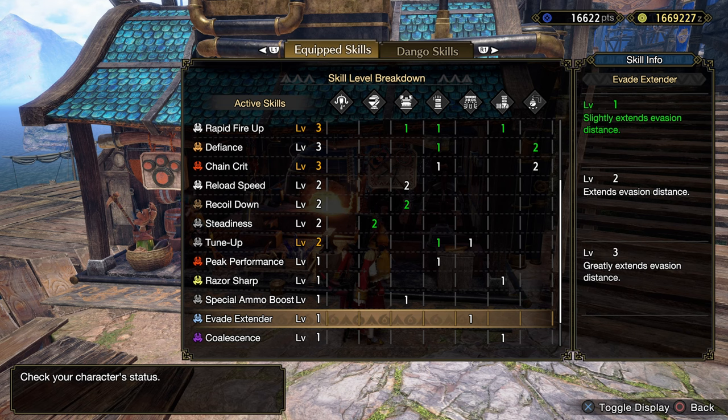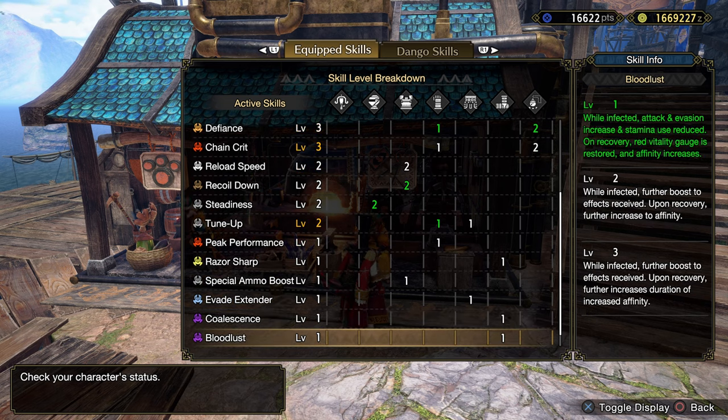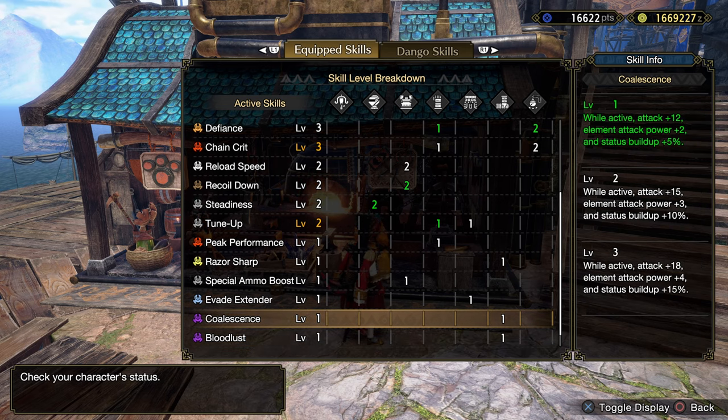My only regret with this build is I only have Evade Extender level 1. It will be a much more comfortable build if you're lucky enough with augmentations to bring Evade Extender to level 2. And as always, we have Bloodlust, which will give us 20% affinity, and once the disease is cured, we will have Coalescence.